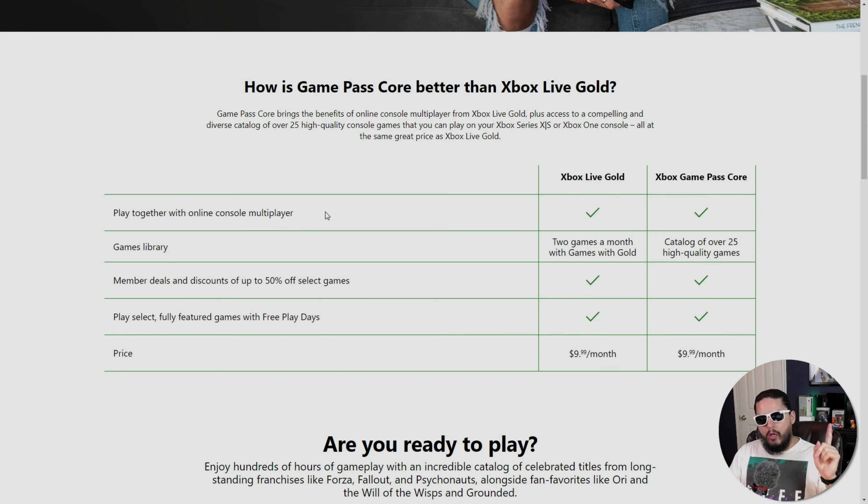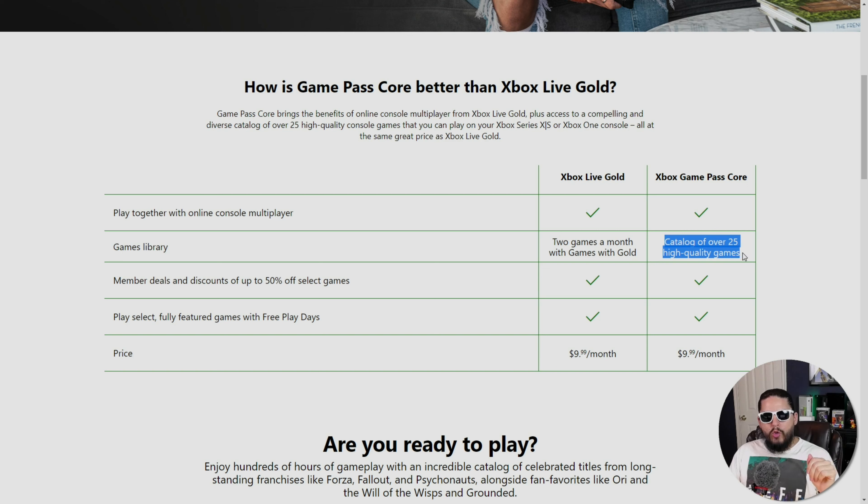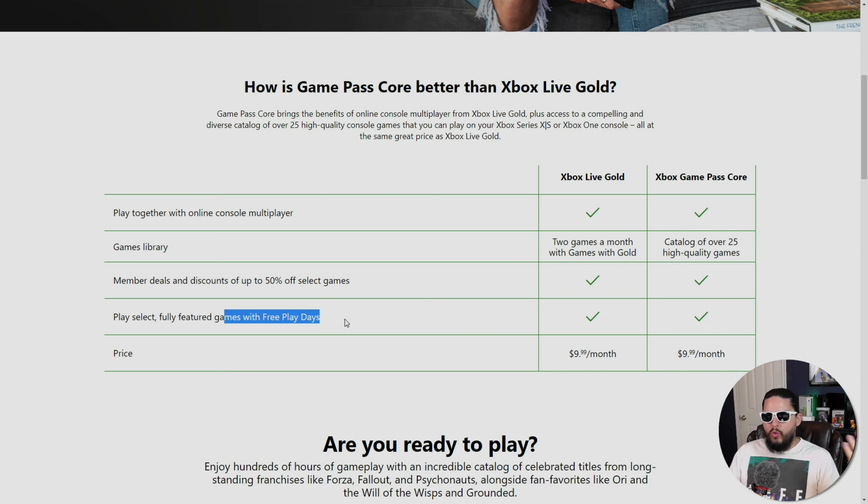Scrolling down gives us a quick comparison between Xbox Live Gold and Game Pass Core. You can still play online console multiplayer. The big difference is the games library: Xbox Live Gold gave you two games a month that you got to keep as long as you downloaded them within the time period. Game Pass Core gives you 25 high-quality games. You still get member deals and discounts, access to weekly free play days, and the price is identical — still $10 a month.